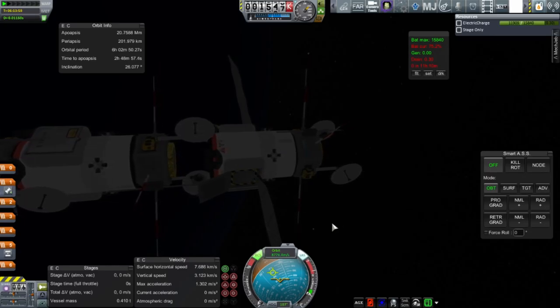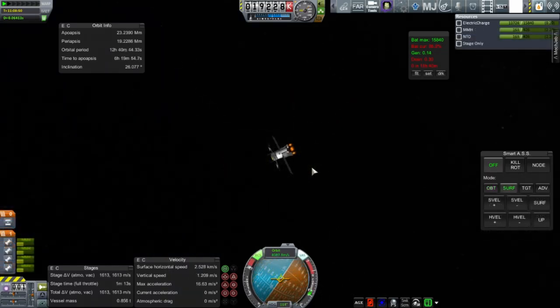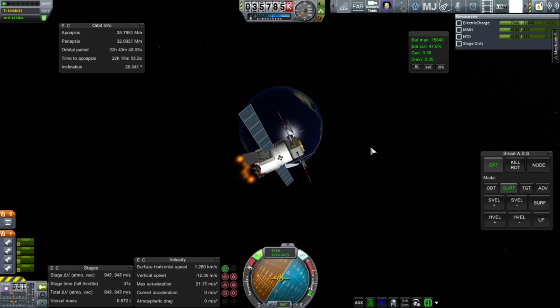I only notice the fuel problem when I separate the probe and try to use the RCS thrusters to pull myself away from the rest of the stack — that didn't work. Right-clicking on the tank, I see there's no fuel. So this launch is essentially a bust for the lower probes. I decide to get the first probe into geosynchronous orbit — boosting the apoapsis, then circularizing at apoapsis, bringing the periapsis up. This probe covers the Pacific Ocean, so it'll be in communication with West Coast Mission Control Centers.